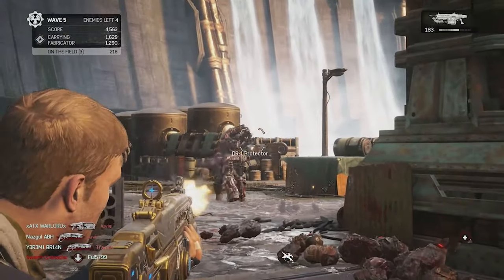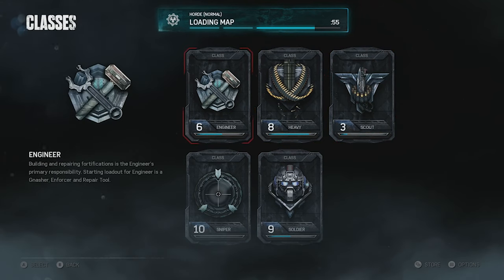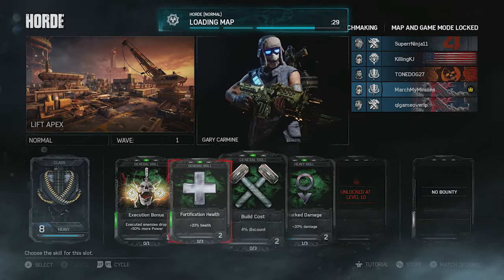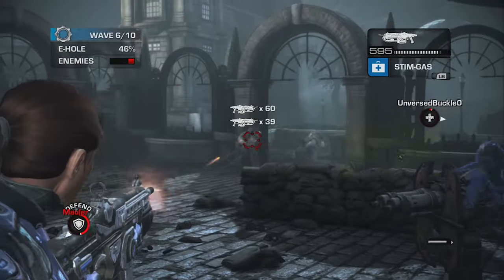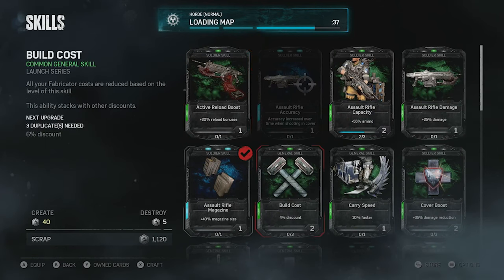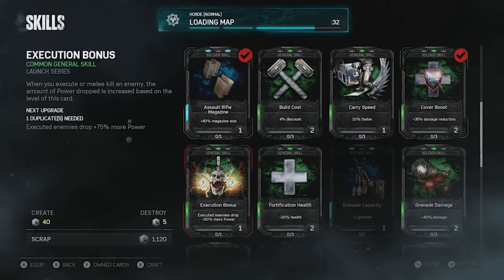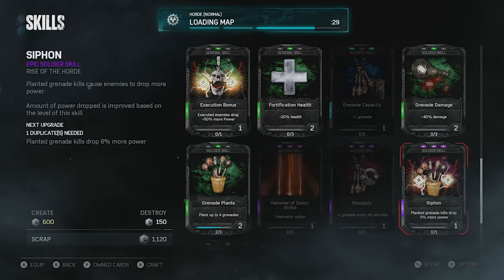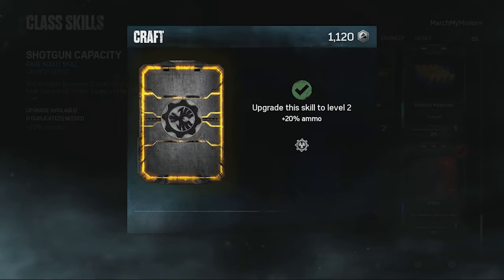Horde 3.0 also features the triumphant return of classes. Taking inspiration from Judgment's Survival mode, Gears 4 brought back the class-based system, but this time players' characters are separated from their classes. Gears 4 shakes up the four classes Judgment had, with a new set of classes: the Soldier, the Scout, the Sniper, the Heavy, and the Engineer. I will admit Judgment's classes were a bit more diverse, with each of Gears 4's classes being relatively the same besides some passive abilities here and there. But players can differentiate themselves within these classes with skill cards, which offer buffs in certain aspects like increased damage or fortification improvements, and each skill card can level up based on performance, adding a sense of overall progression.